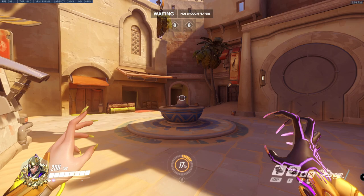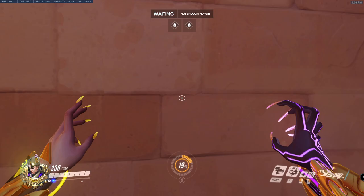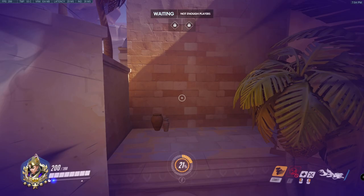Hit fade and then slightly afterwards your jump key. We're just going to aim the crosshair here — you can do it anywhere sort of down here, but let's be consistent. Let's see what happens if we fade and jump. We make it up to there.